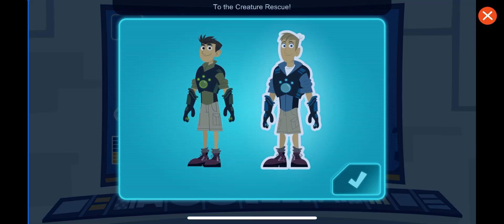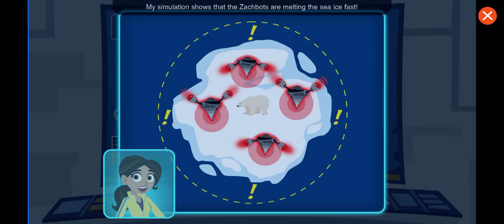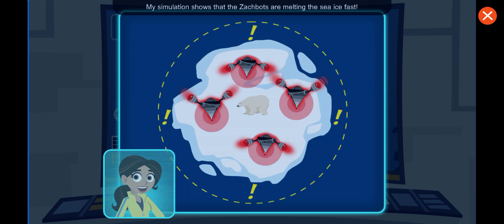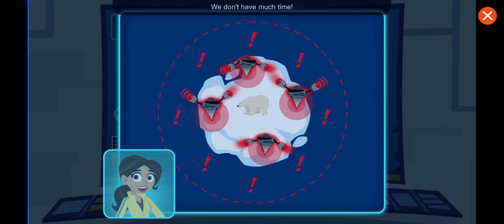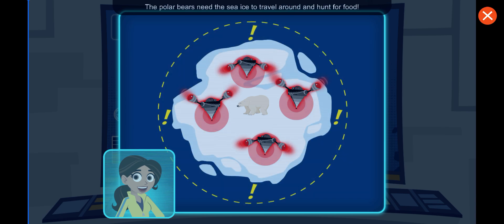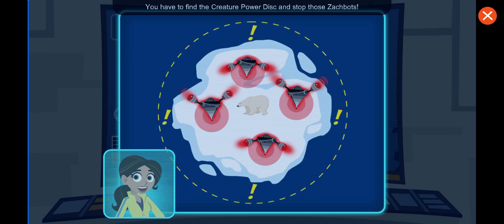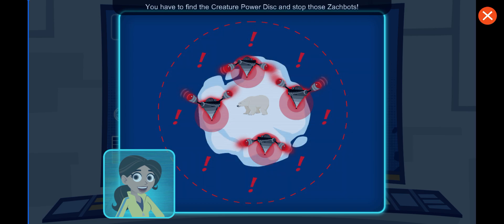Choose who you want — Martin! To the creature rescue! Tortuga alert! My simulation shows that the Zachbots are melting the sea ice fast. We don't have much time. The polar bears need the sea ice to travel around and hunt for food. You have to find the creature power disc and stop those Zachbots.